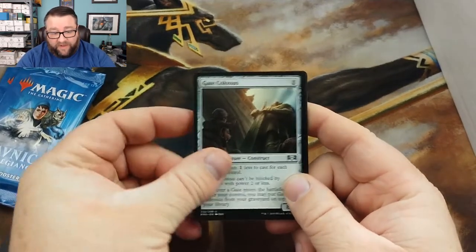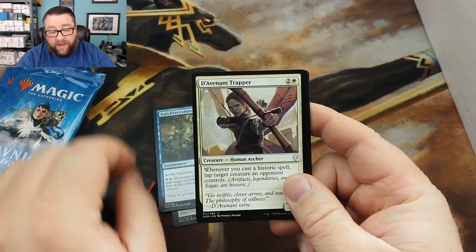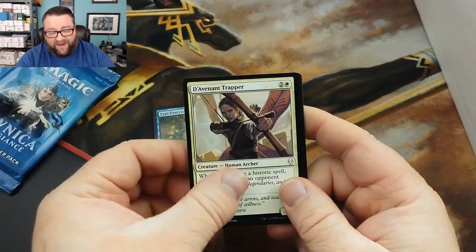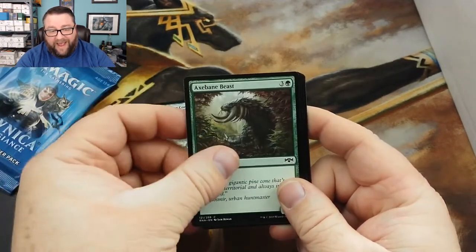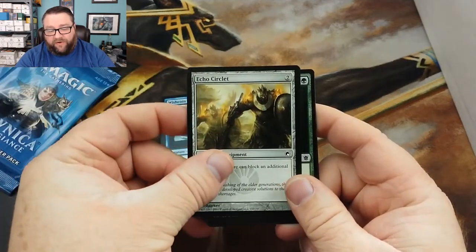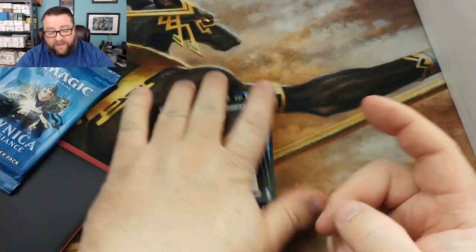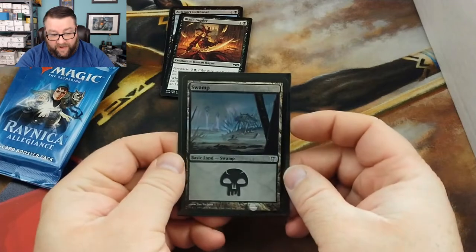Let's go ahead and start this off. We got ourselves a Gate Colossus, Eyes Everywhere — love that card — and a pre-release Azorius Trapper. We got a Sparring Construct, Axebane Beast, Wishcoin Crab — these are all from there. Echoing Circles from Scars, Naturalize, a Zoolipark Cutthroat — that guy's not too shabby — and then a Blade Juggler.